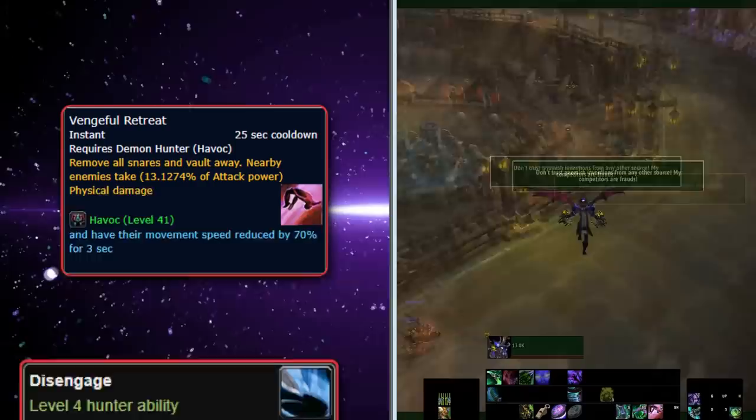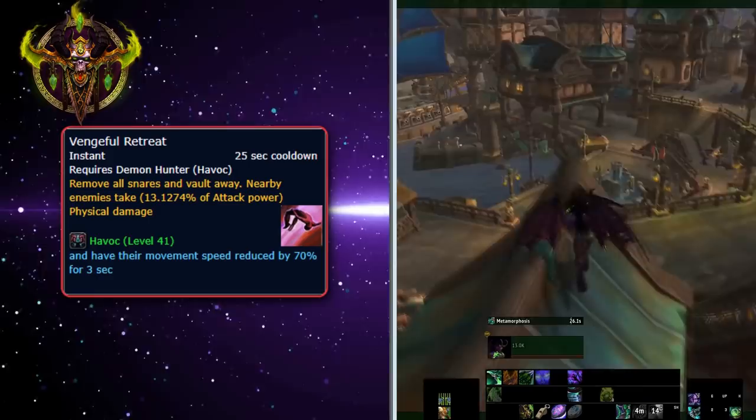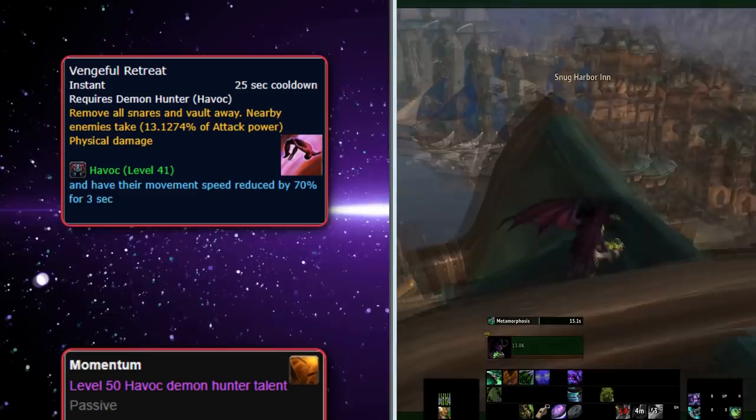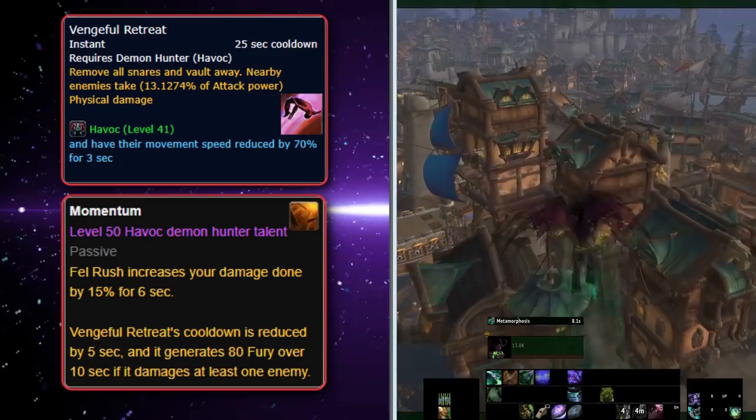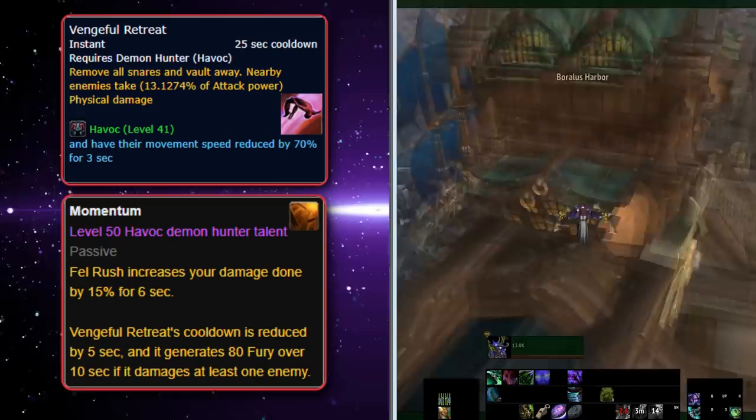At number 7 we also have Vengeful Retreat. This ability is similar to Disengage in that it primarily functions by making the player leap backwards. Vengeful Retreat is a Havoc Demon Hunter ability with a cooldown of 25 seconds, added in Legion. It has an instant cast time, removes all snares, and sends the player flying backwards. Its cooldown can be reduced by 5 seconds with the level 50 talent Momentum. The ability also damages nearby enemies and decreases their movement speed by 70% for 3 seconds.